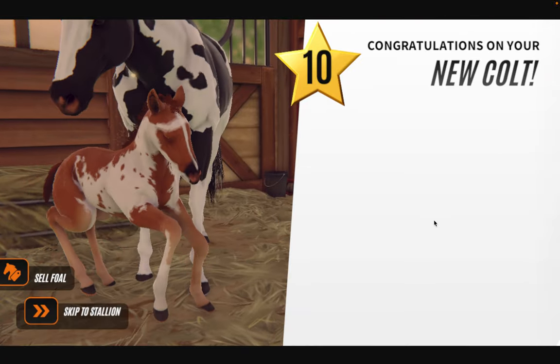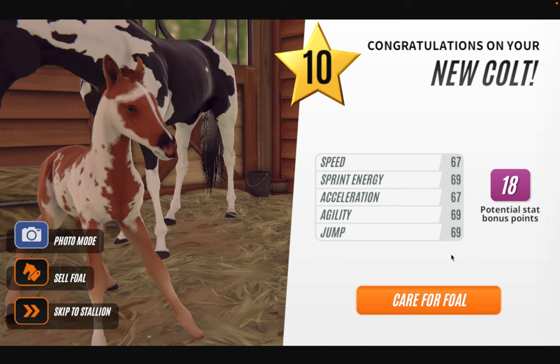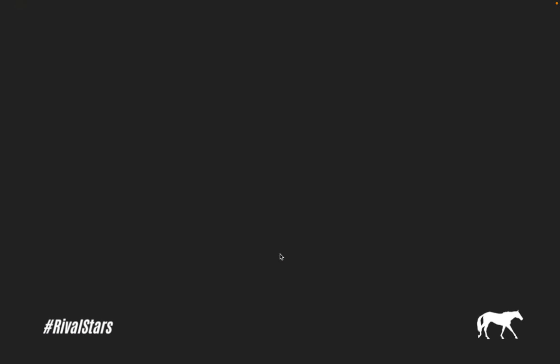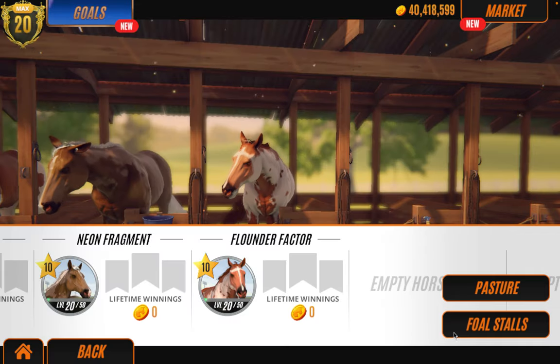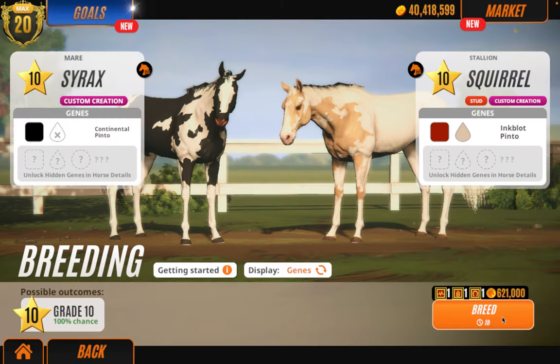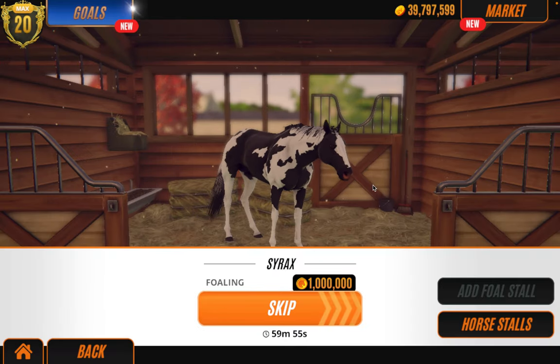Let's skip and see what she gives us this time. It's a colt — 67. That's not good. So he is going to be sold. So far all the foals except the weird-looking one are going to be sold because they do not have the right stats. How annoying is this? We have two max-stat custom creation horses and they're giving us bad-stat foals.